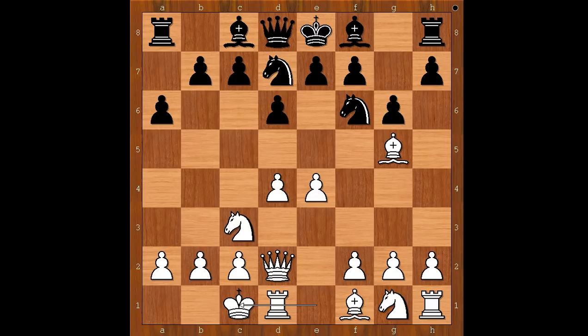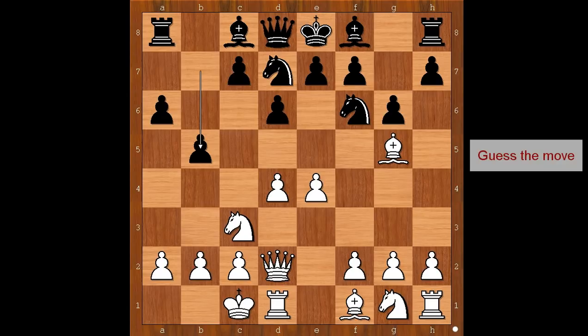Bishop to g5, knight from b to d7, queen to d2 intending to castle queenside, a6 preparing b5. Kurnasov castled queenside, not afraid of the pawn storm. b5 threatening b4, and then after the knight moves, knight takes on e4. What would you do in this position if you had the white pieces?